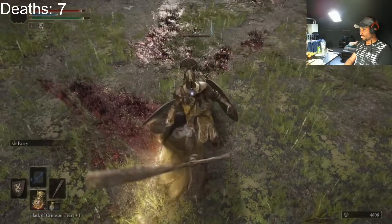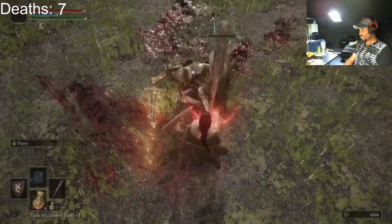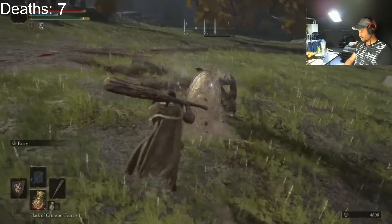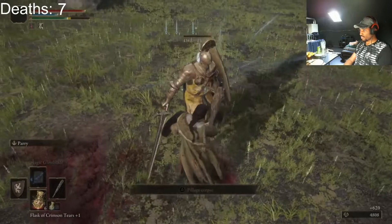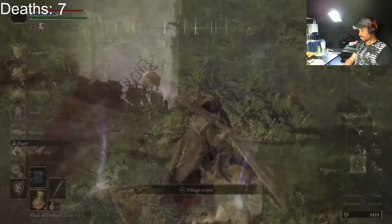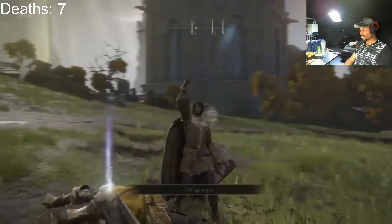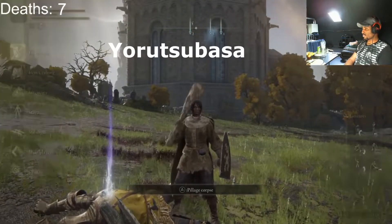Beyond that, be very patient, don't get greedy. Even if you get them low like I'm doing here, just back off, let them overextend, and then as they extend, punish them and kill them off. I'll upload a follow-up video on how to do this on the Crucible Knights soon, so follow me on YouTube. Don't forget to like the video.